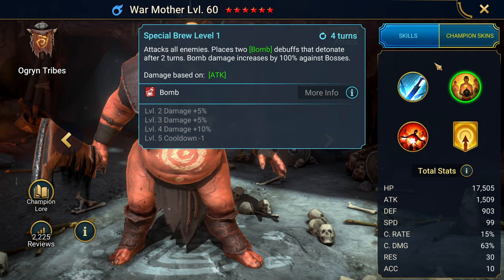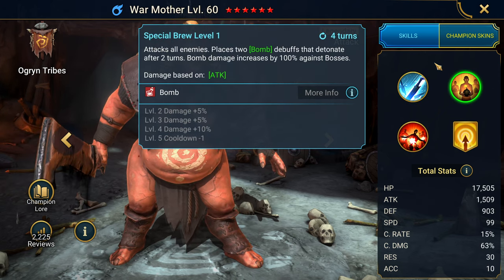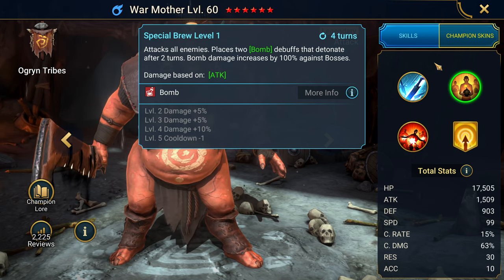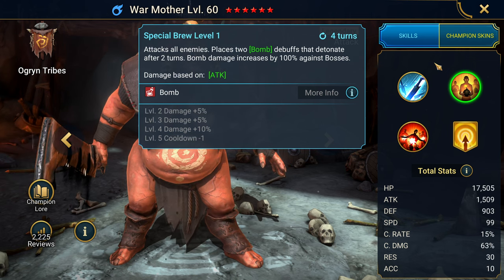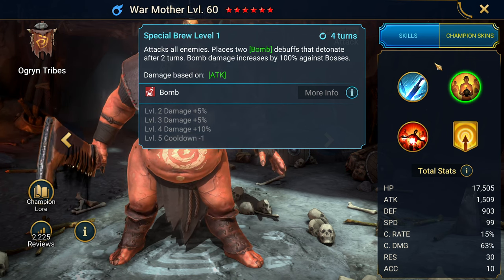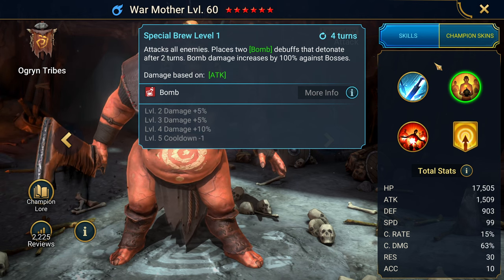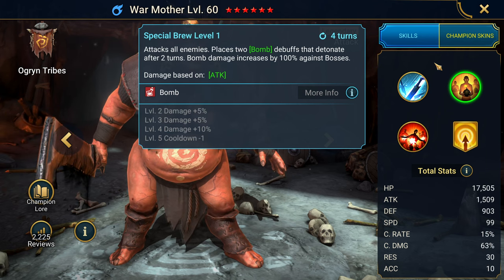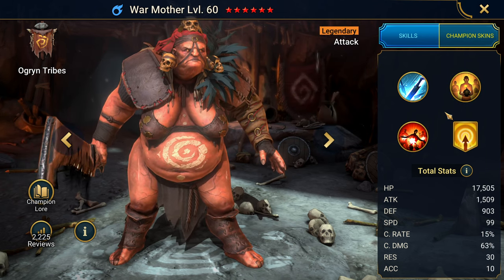When it comes to bombs, somebody correct me — the damage that comes from bombs is based off of attack. Going into this champion guide and showcase, a lot of what I say here could be wrong. If you know more than I do, please go to the comments and inform me, so that I don't put out any bad information, and somebody else could learn from the comments.